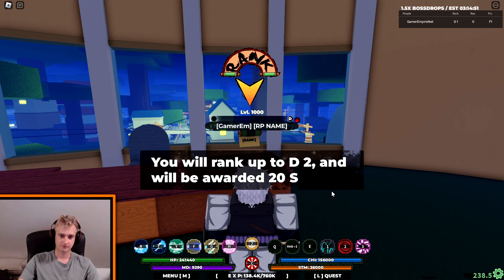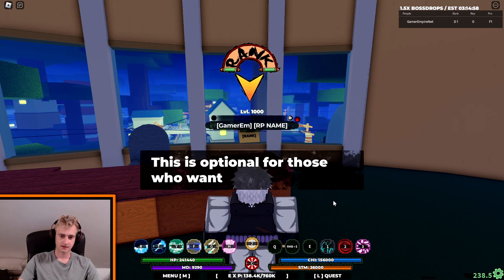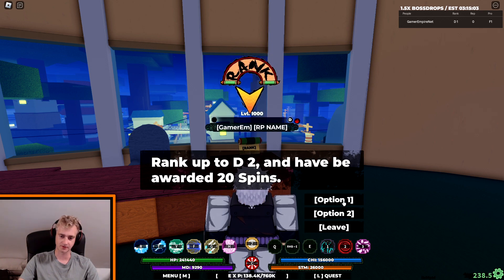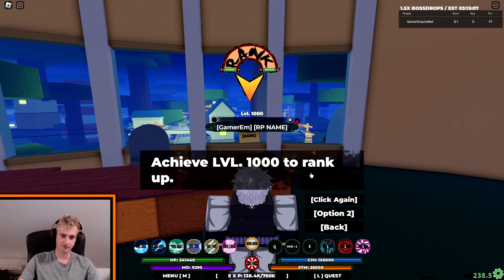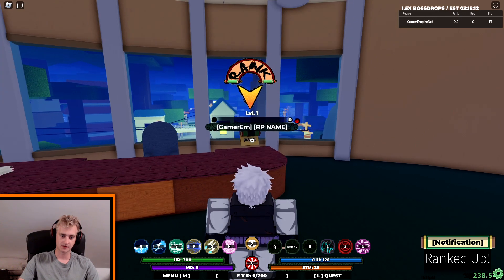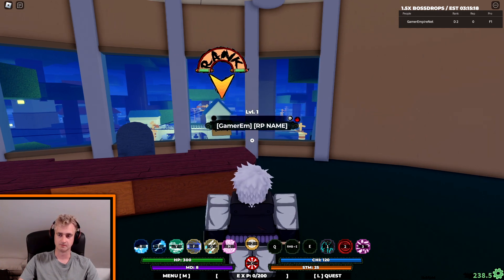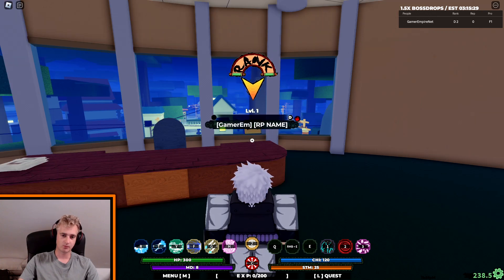Just keep pressing accept and at the end it will ask you option one or two. I'm not quite sure what the two different options are, but if you press option one — achieve the 1000 to rank up — and click again, boom, you are now level one again. You can see in the top right corner that I am rank D2; I was rank D1 right before.